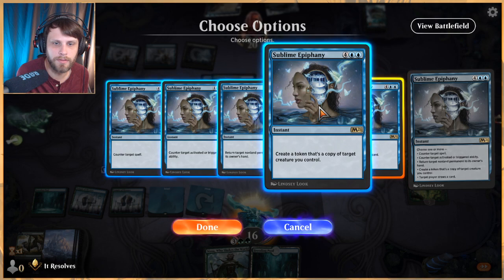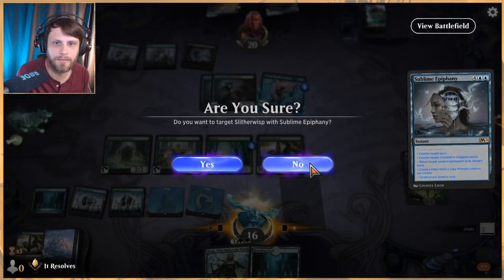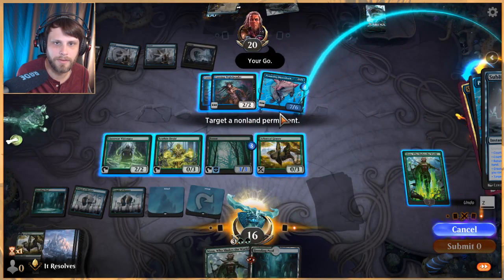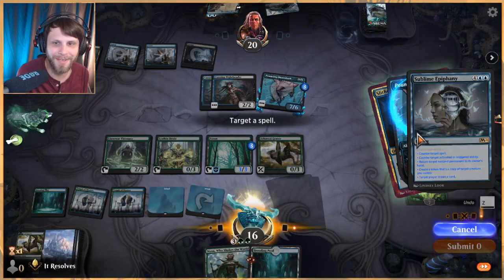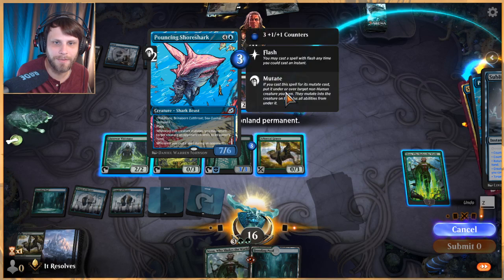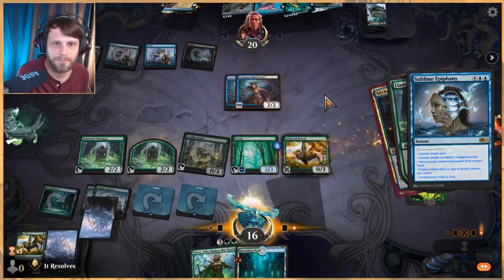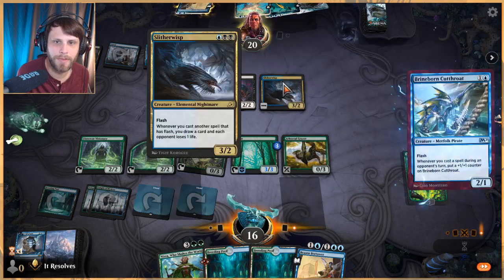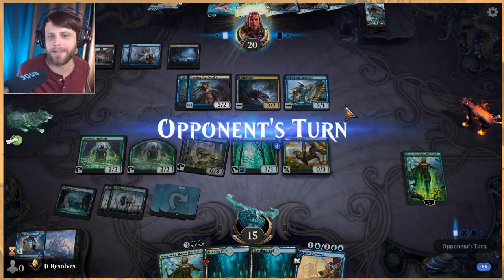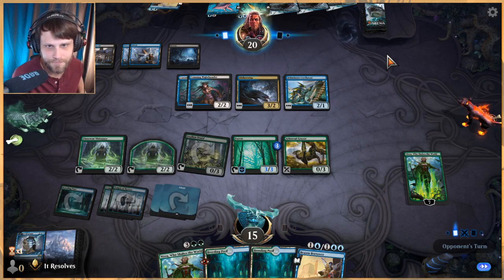Draw a card, create a token, return, and counter. We can target that spell — target non-land permanent. We want to bounce this, target this creature, target player — me. I think I did that right. We got to draw a couple of cards, that's pretty good. That's a little confusing when you've got a lot of triggers on the stack — it looks like we just clicked wrong apparently. But that's okay.